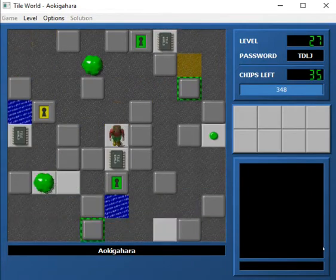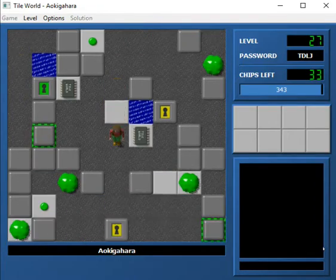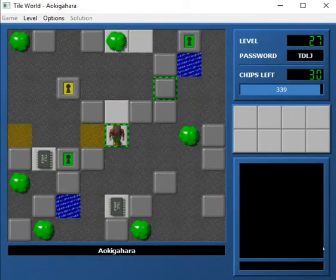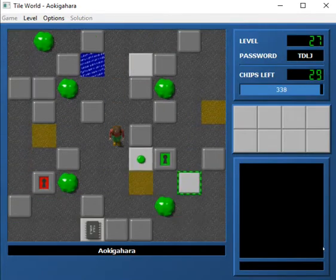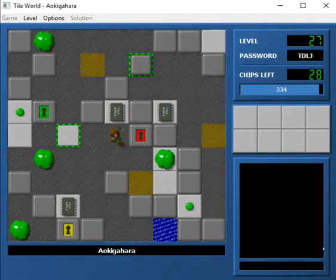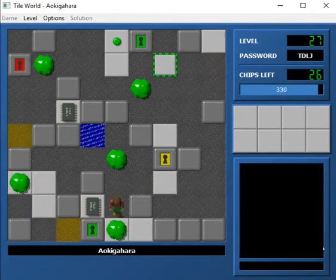This looks like a mazy kind of thing with some blob stuff going on here. I'm going to try to avoid freeing any of the blobs if possible, as well as going through any toggle buttons at the moment. I'm just going to try to get as many chips as I possibly can, hopefully without freeing blobs or doing anything too crazy.